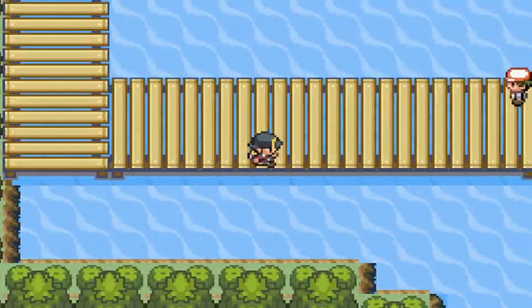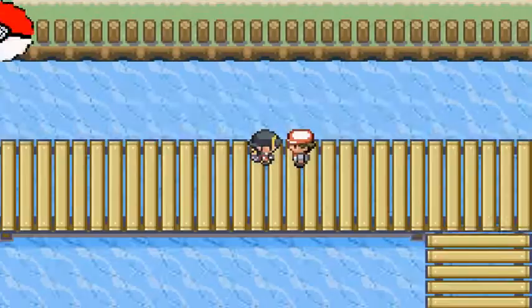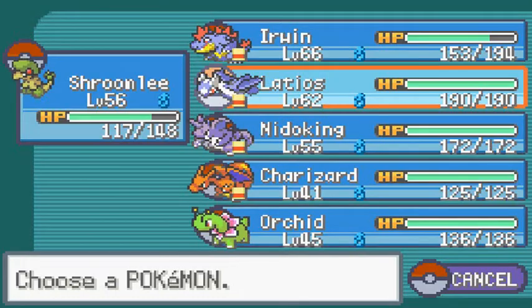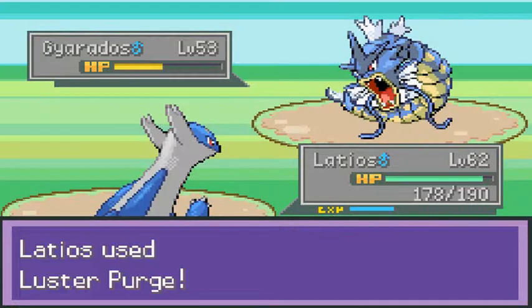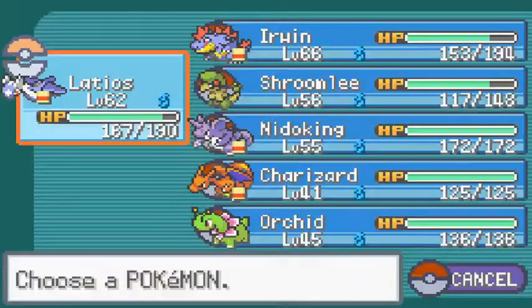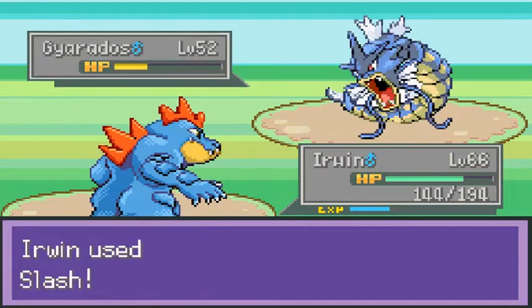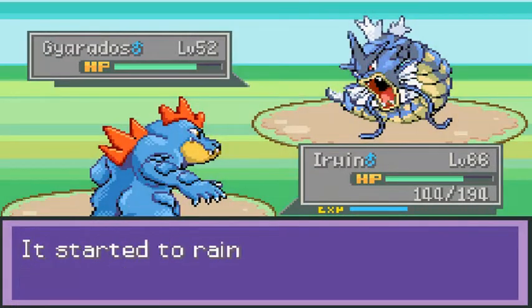We're battling a fisherman right here. This guy has a Gyarados — god dang it. Let's go ahead and use Latios. Luster Purge will destroy him, not really. He's coming out with another Gyarados, so let's continue on with Erwin and just overpower this guy with physical attacks. He's coming out with yet another Gyarados.